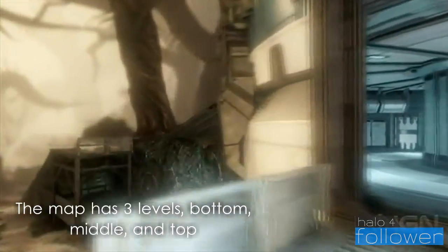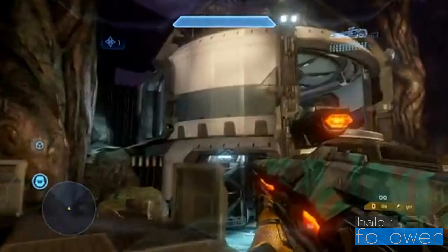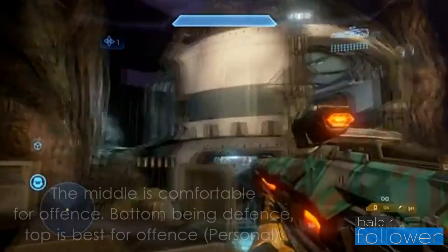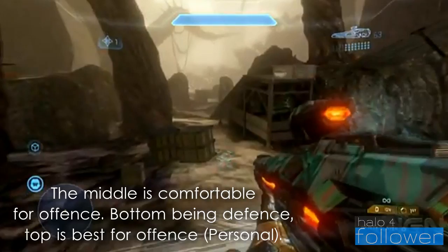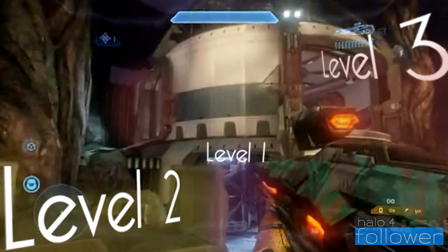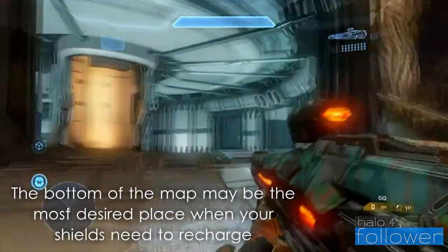The map has a three story structure, being that the top gives you the golden lines of fire. However, there are many ways for people to approach you and possibly assassinate you. The second level consists of some interesting areas for ways to get on the bottom level and the top level and some good shooting areas. And the bottom level consists of much cover and ways to sneak around the map.